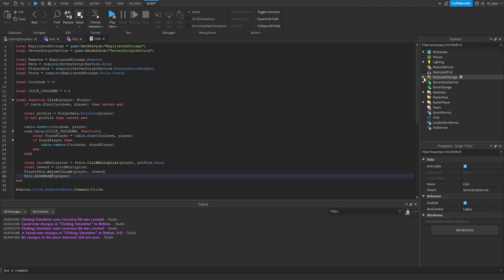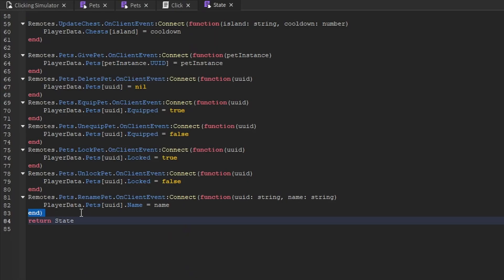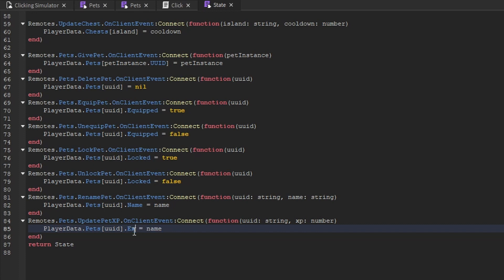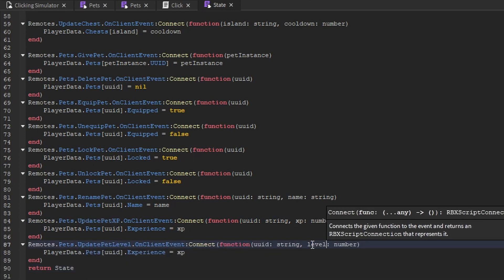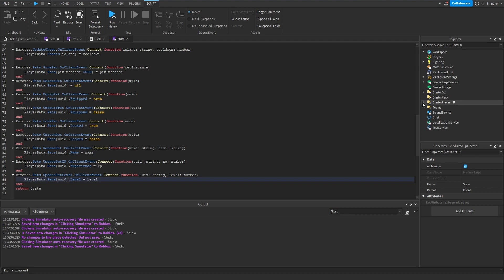On the client side, we go inside replicated storage, inside the client folder, open the state manager, and towards the bottom we copy and paste the rename_pet remote event handler. We rename it to update_pet_xp, get the UUID and amount of XP as arguments, and update the pet's experience property with the XP amount. We copy and paste again for update_pet_level, rename it accordingly, and instead of indexing experience we index level, setting it to its current level.